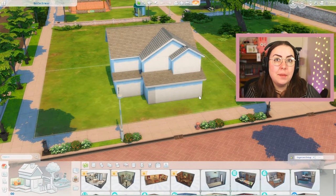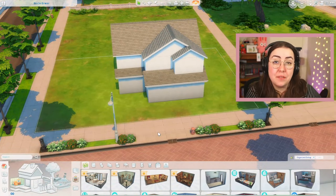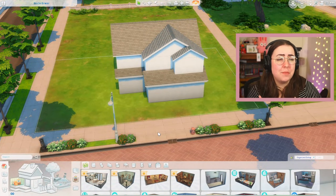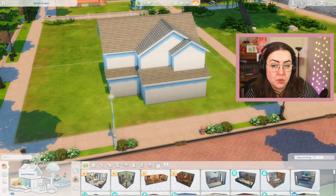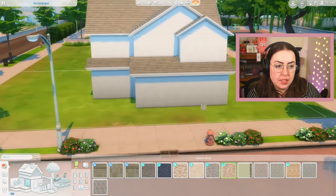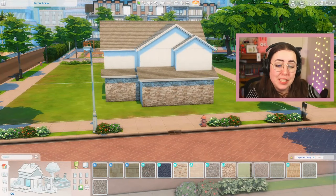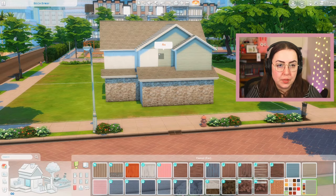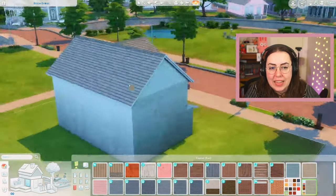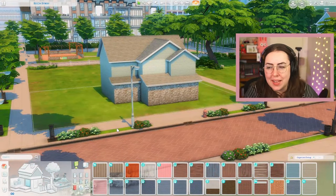I don't know if that's going to be too hard — we'll have to wait and see. This is the house I have for this build. We are going to be doing the exterior, but I don't think landscaping is going to happen since we have very few packs to work with. We will do windows, doors, and that sort of thing. I was thinking there's this horse ranch stone I like a lot that would be really cute on this front, and I kind of want a two-tone look.